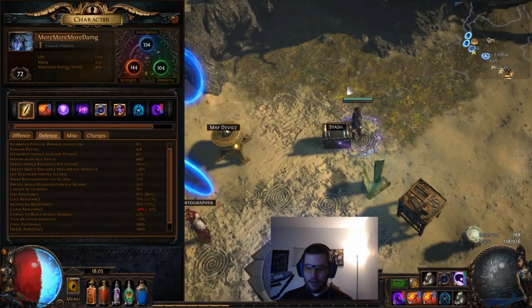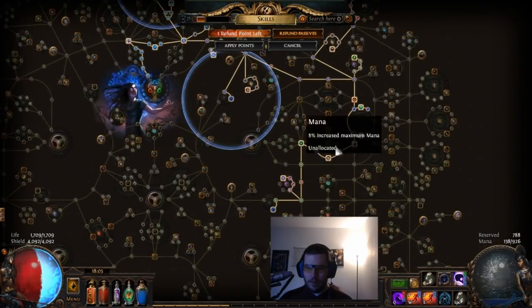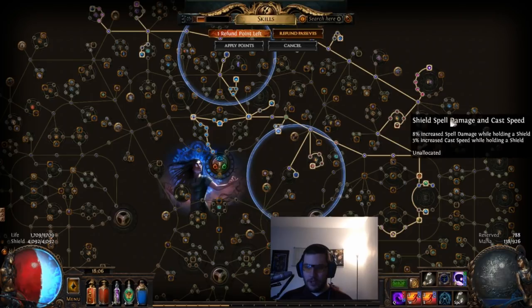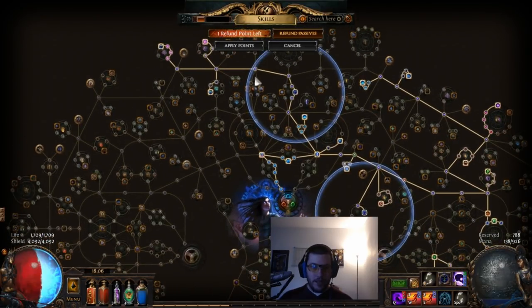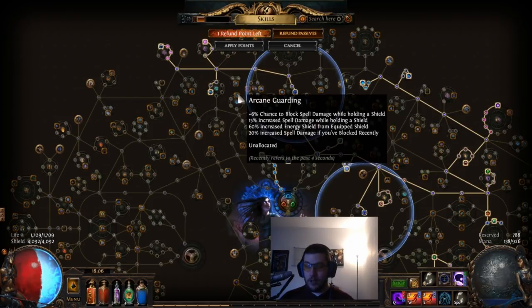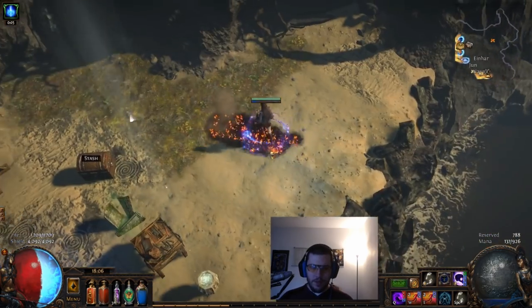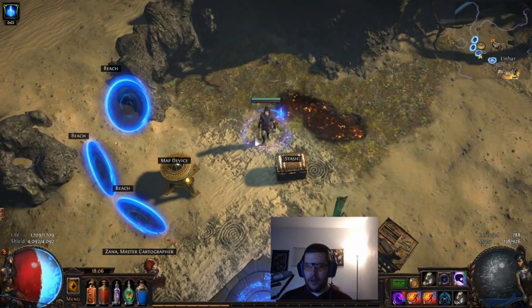We don't have high energy shield yet but have a lot of nodes still to pick up on the tree. We're heading to Foresight next, then some energy shield nodes and energy shield recharge rate nodes. We could also pick up Arcane Swiftness for spell damage, or swing over to Arcane Guarding to get 100% increased energy shield from equipped shield. The plan is to aim for about 2.5 million DPS with full stacks of blight.